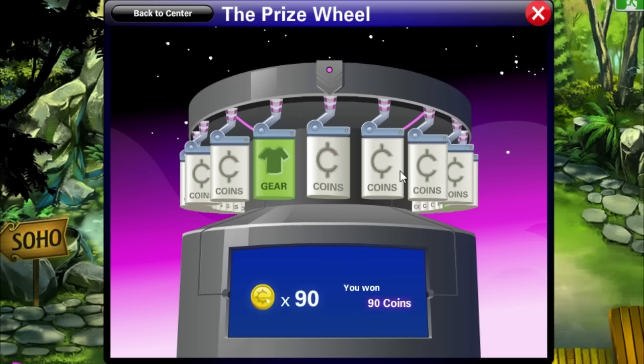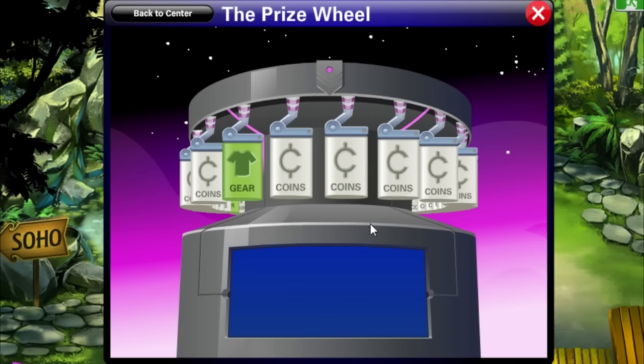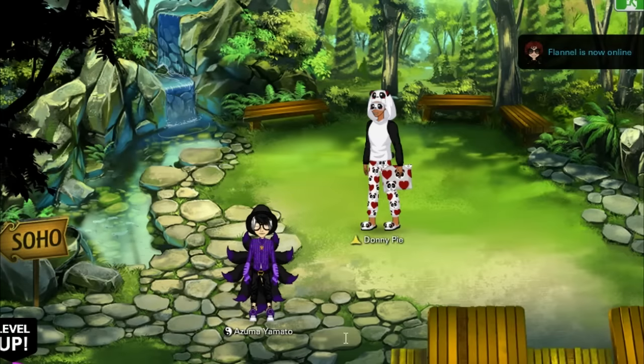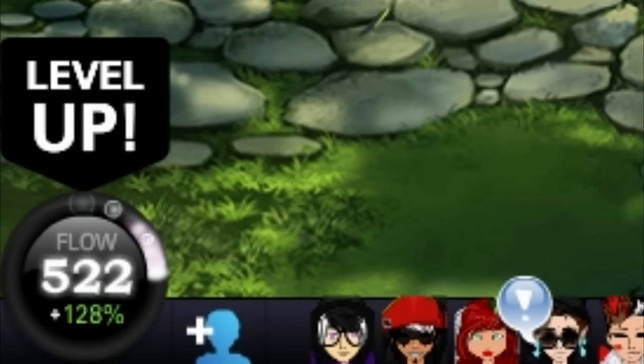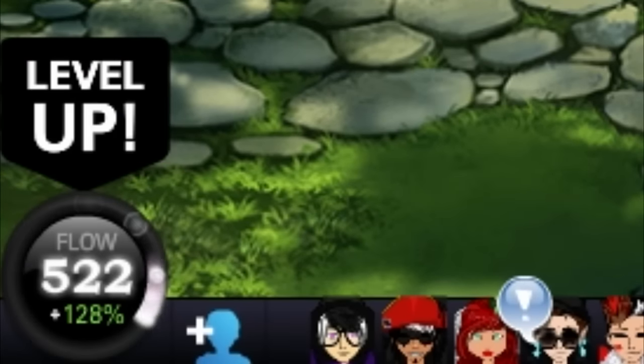Whatever you let go, the prize wheel will spin and then it'll just continue to keep spinning over and over again. So you can actually X out of this and chat with your friends, and even as you're chatting, if you look down at the bottom left, my flow is still being spent. So you can earn flow and spend flow at the very same time, which is really cool, and before you know it all your flow will be spent.